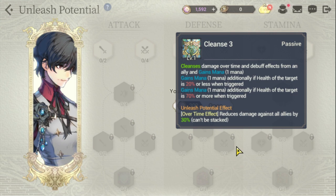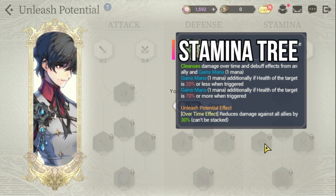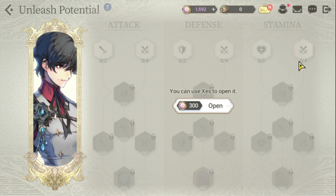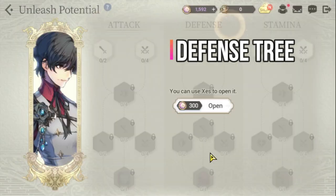As you might have guessed, the first priority for Ramji would be your stamina tree. You need to make sure he has enough health and survivability. I checked Ramji's fate core and he doesn't really need any specific stats there, so we'll go directly to his potential. After the stamina tree, the next would be the defense tree to improve his survivability.